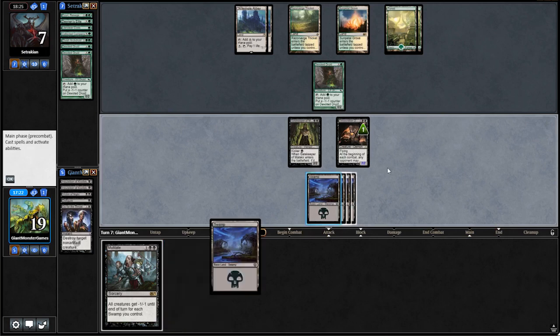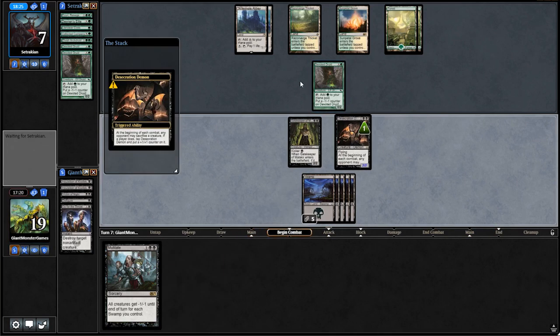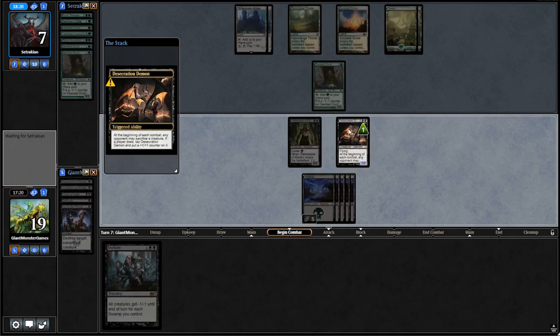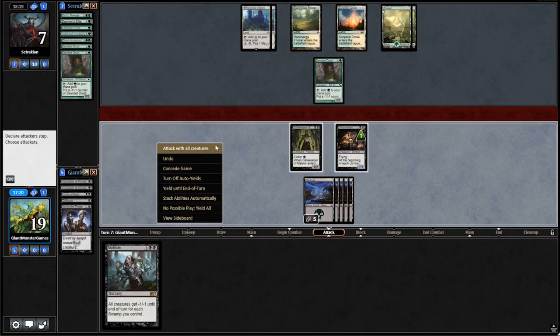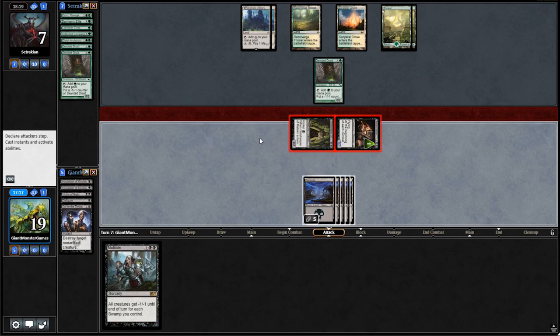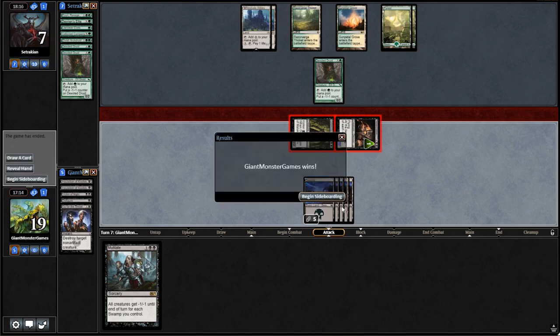This is the moment he should be tapping it down. We're going to swing in with everything — attack with all creatures. Let's see what else happens. Go to sideboard again — I don't think we need to change anything, but let's take a quick look.